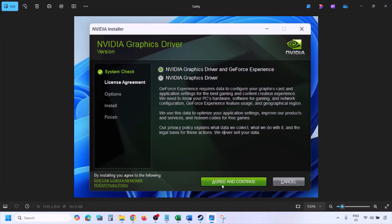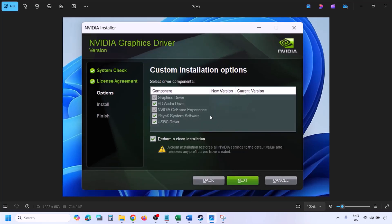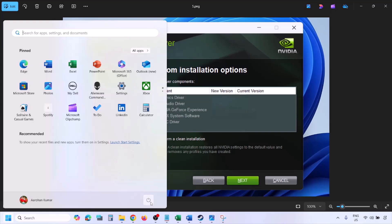Once you run the exe file, click Agree and Continue, then select the Custom option — by default Express is selected. Click Next, and on the next screen put a check on 'Perform a clean installation.' Click Next and let the installation complete. Once done, restart your computer and then launch the game.